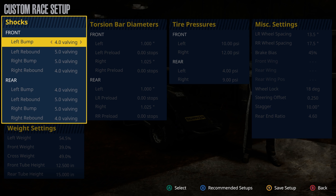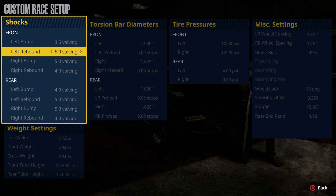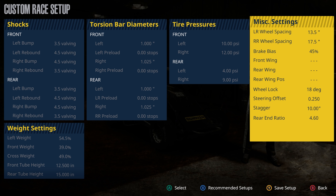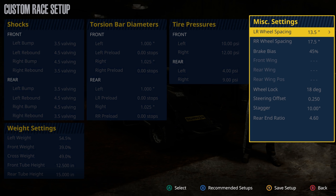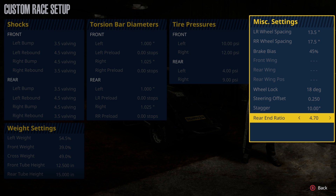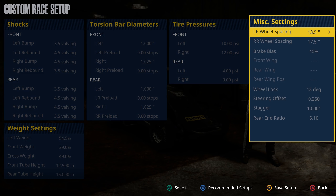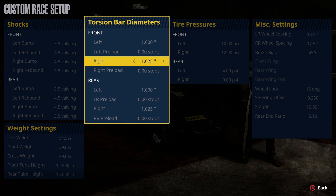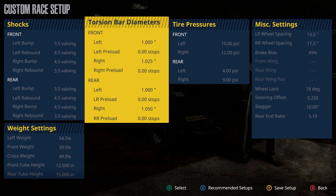What I usually do is mess with the setup — at least one click on all of these, bringing them down for a softer feel. I don't know anything about dirt car setups really. I know my rear end ratio is going to be almost maxed — we're gonna start with a 5.10 and see what we've got. No wings on this car so we don't have to worry about that. I'll bump the front to 1.050 on the rear as well. We'll save that and see where we sit.